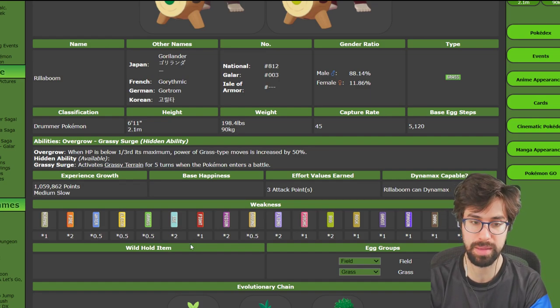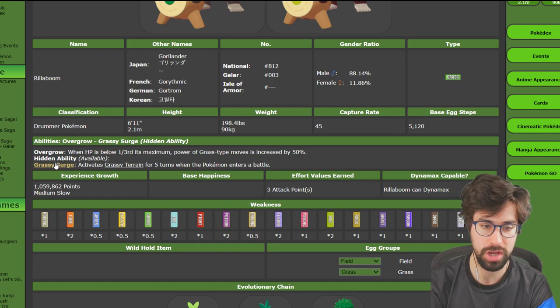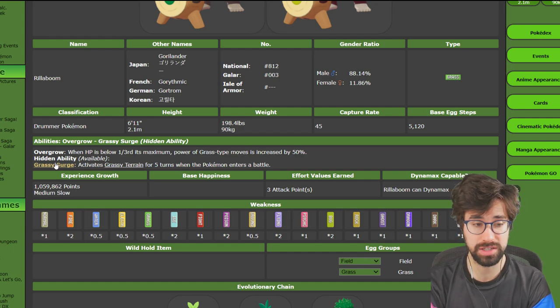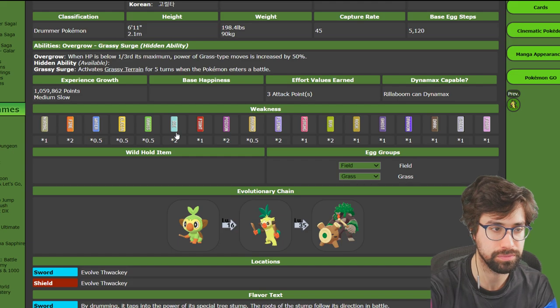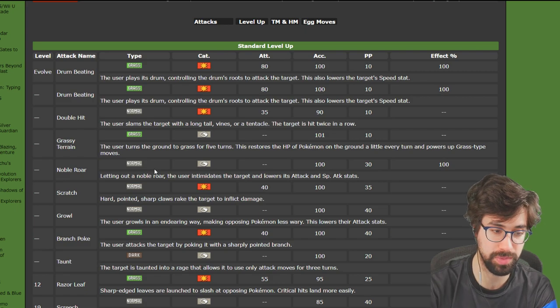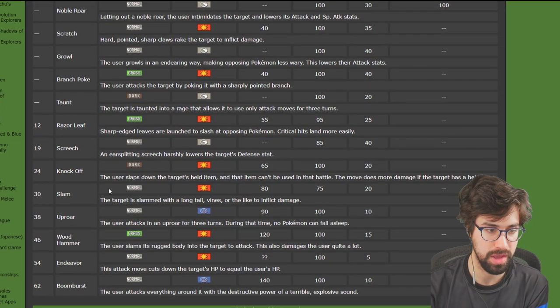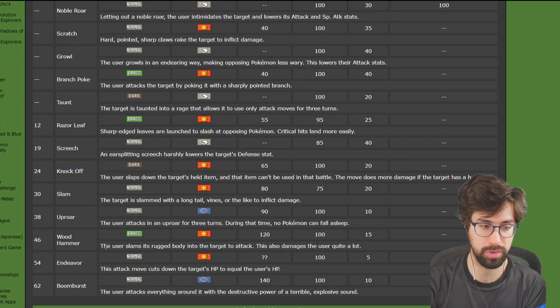Most people have been running Hydro Cannon on Inteleon, so Sniper is not ideal without a crit setup. Rillaboom, in my opinion, benefits the most — it gets Grassy Surge, which activates Grassy Terrain for five turns. Grassy Terrain does three things: first, it powers up Grass-type moves by 1.3x damage; second, it heals everybody touching the ground by 6% at the end of the turn — essentially free Leftovers for every grounded Pokemon; and third, it reduces the power of certain Ground moves like Earthquake, Bulldoze, and Magnitude.